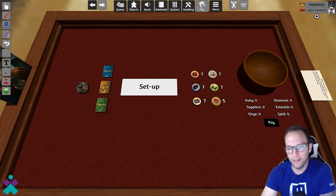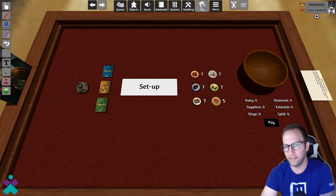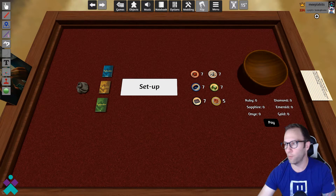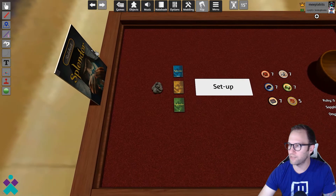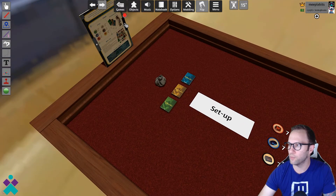Welcome back to Tabletop Simulator and Splendor. I'm here with my table mate and we are ready to dive in and show you how to use this workshop add-on for your next game night. To begin, I'm going to first address the different components available in this particular version and what's on the table. There's a rulebook available on the left side of the table — you will need to pivot and move your camera to read through it.